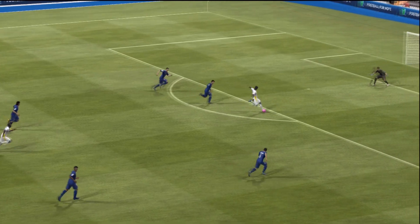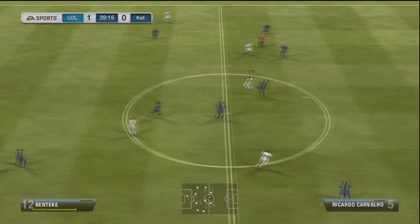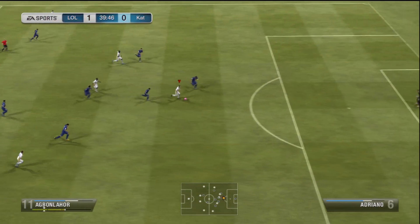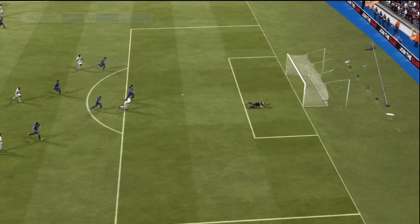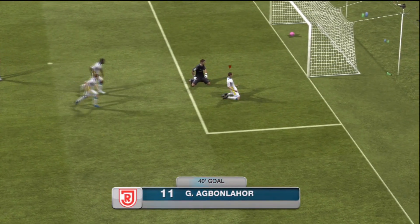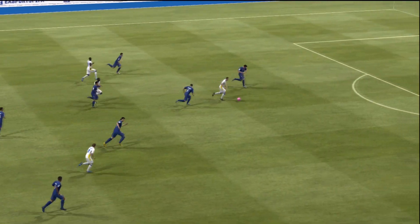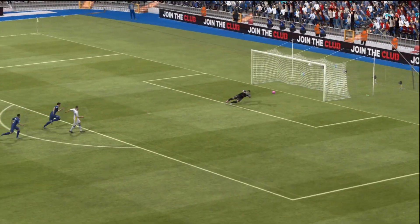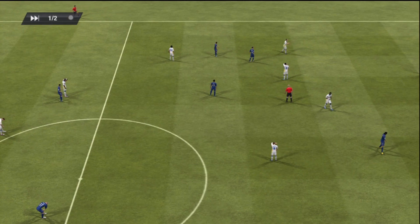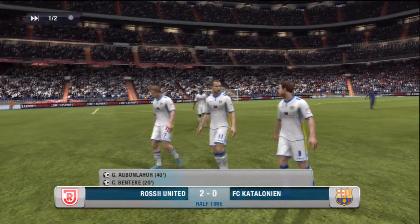I was thinking that if I'd got the inform Benteke, he might have been that tiny bit better. But we get behind again — Darren Bent plays a nice free ball to Agbonlahor and that's where his pace comes in handy. He absolutely blitzes past the defender like he wasn't even there and finishes a very similar goal to Benteke — right into the corner, nice little power shot. That puts us 2-0 up pretty early on, heading into half time in control.